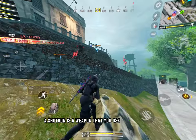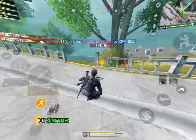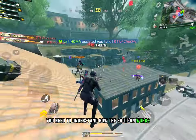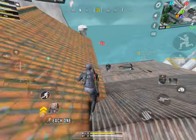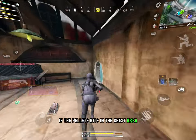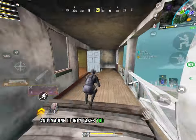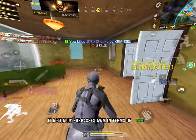A shotgun is a weapon you use because it has the ability to one-shot kill the opponent. But sometimes enemies don't die in a single shot — what is the reason for this? You need to understand how the shotgun works. Every time you fire a shotgun, it fires 12 pellets. Each one does a certain amount of damage depending on where it hits. If the pellet hits the chest area, it does about 20 damage each, and in total that will be 200. Imagine it only takes 100 damage to kill someone — it actually surpasses the AWM in terms of damage.